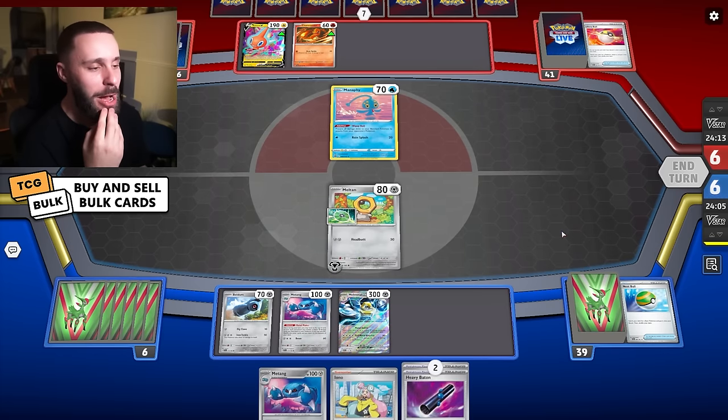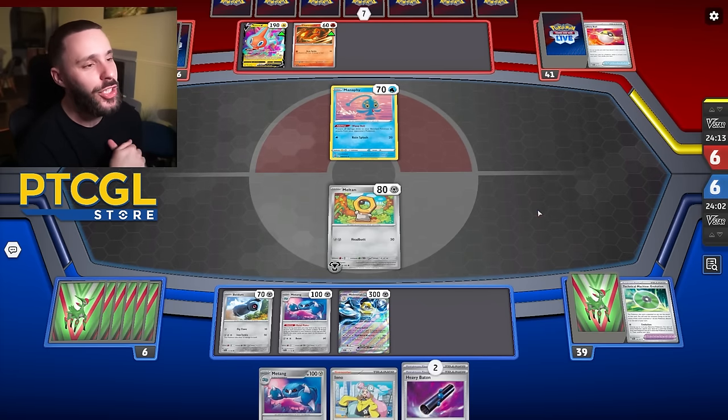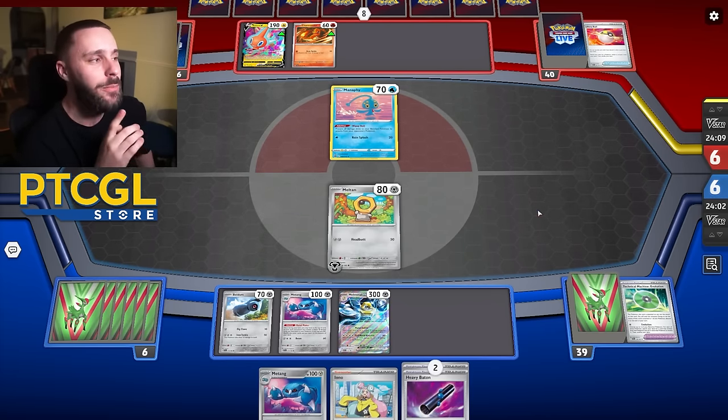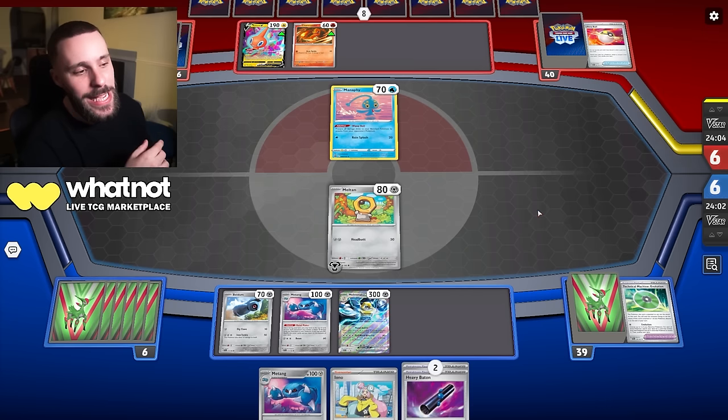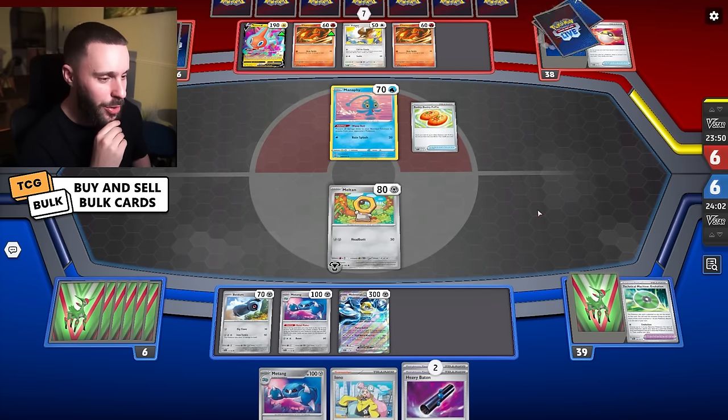We need eight energy on the Melmetal EX to one-shot KO Charizard — we know that now. So if we can get to that position and then Zard comes up, we just OHKO it, throw a Baton down on it. In fact, I might throw an early Baton to bait out the Vacuum, and then they KO me. We go into a Baby Metang — just go for another swing. That'd be pretty cool.